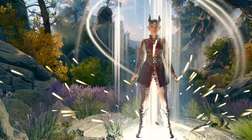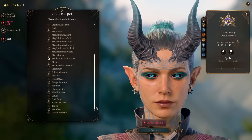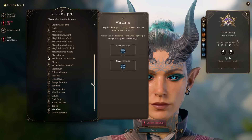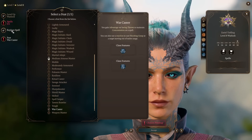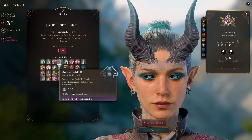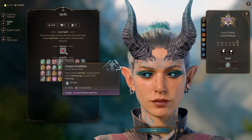At level 8, our Warlock gets another feat. We're picking War Caster, because we have a lot of concentration spells — War Caster is great to help us maintain concentration. For our spell, we're picking Greater Invisibility. I'll tell you why in just a second.